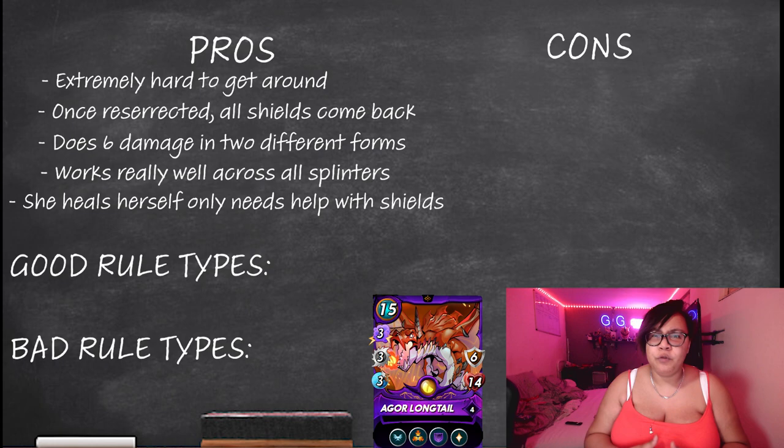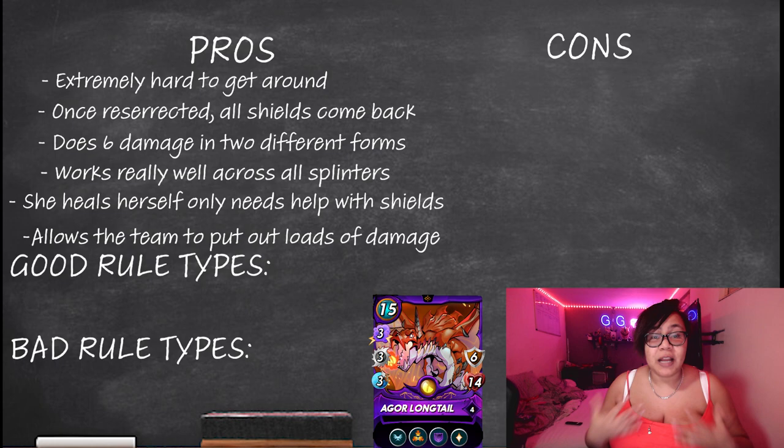There's no way they're going to get through her shields more than once. While they're all trying to bring her down, you're just throwing your magic, range, snipes, and snares — everything you can to get as much damage on the opponent's board. By the time Longtail is dead, you've probably got about two monsters left to kill, which is fantastic. As she self-heals, not only is she helping the team by keeping herself alive, but even if you have another tank healer too, that's two forms of healing — making her even harder to kill, unless the opponent has some form of affliction.